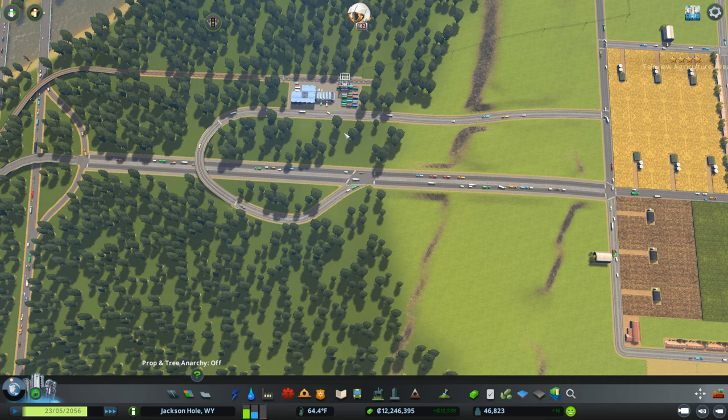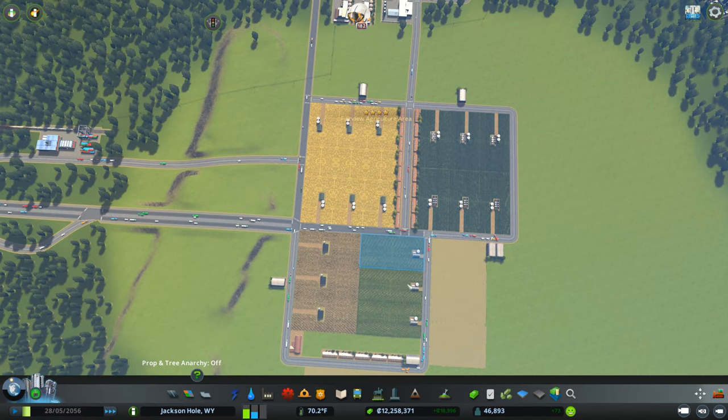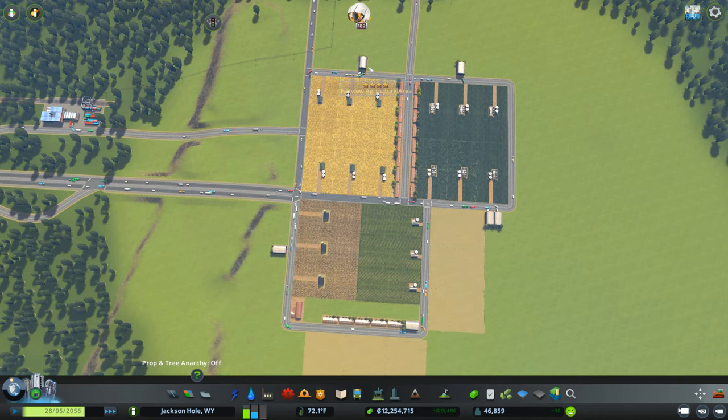I moved some barns around because I had like three barns here, and I've spread them out as evenly as I can. This is a major tip, guys: if you have all your barns in one place - or your storage for whichever industry you have, particularly for farming - you tend to get so much traffic that it just bogs down. Spreading them out distributes your traffic over the entire road grid. That way you're not getting too much traffic and nothing's getting bogged down too much.